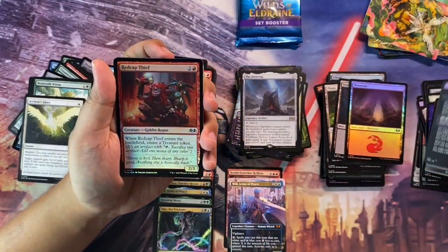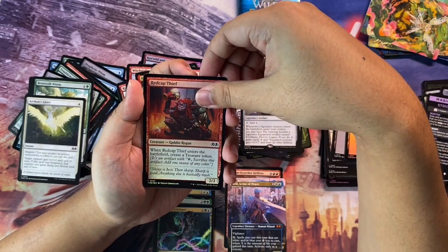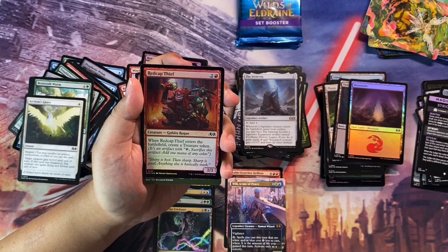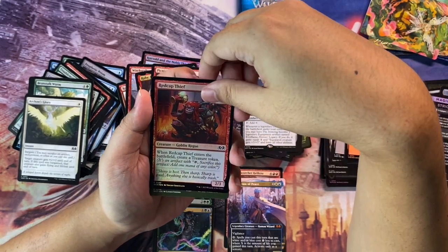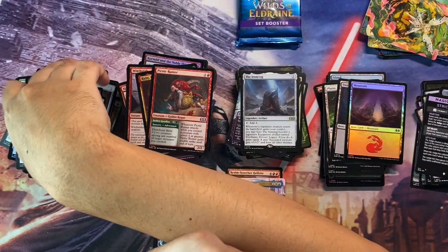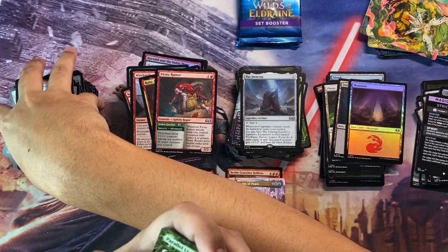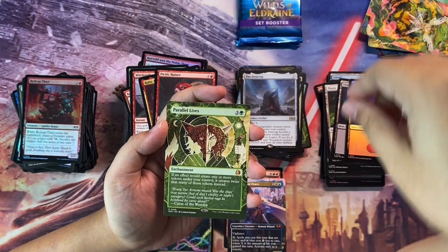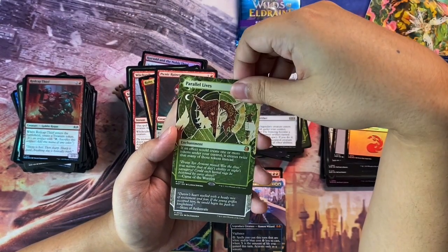For the foil we get the Red Cap Thief. For the mystical archives, we get a mythic — it's green. Is it Doubling Season? No, it's Parallel Lives. That's fine — I already picked this up in the other set booster. Would have wished for a Doubling Season, but I'll take it. That's mythic number eight!